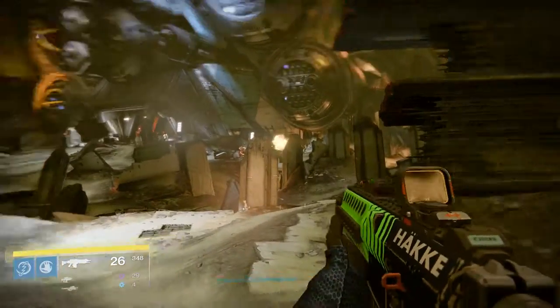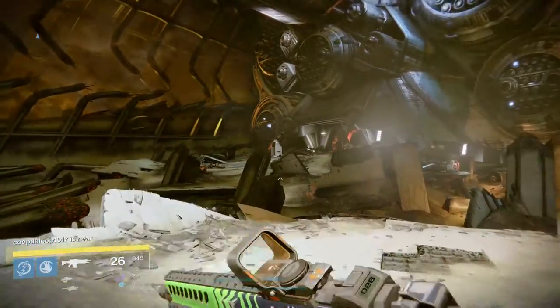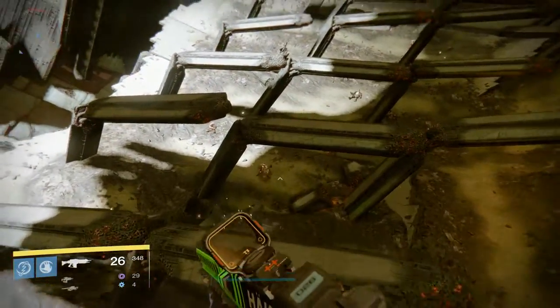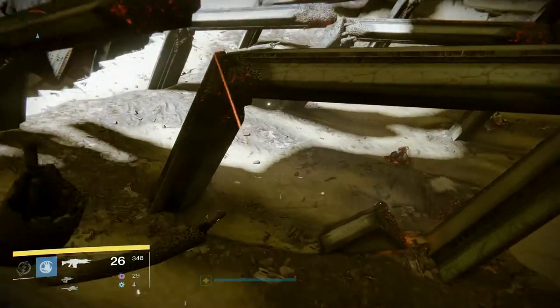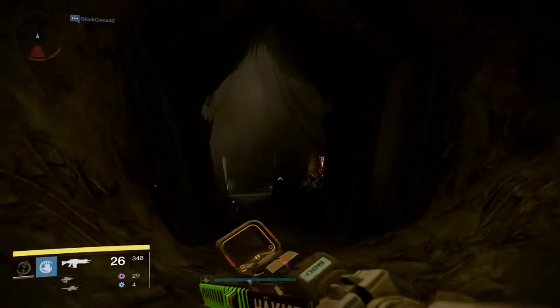When you drop into patrol, you come down right here and you're probably going to see some crazy stuff going down. You fly right over here — you don't have to mess with those dudes if you don't want to. Turn around and there's going to be a cave right here.